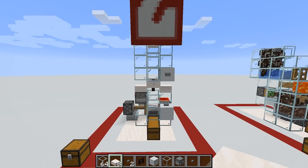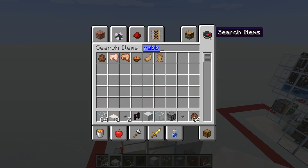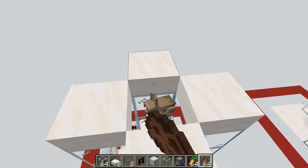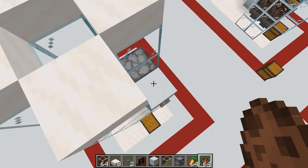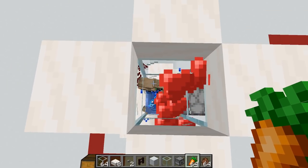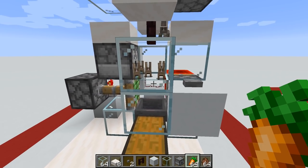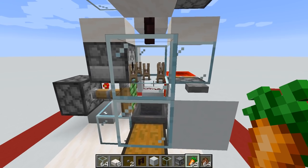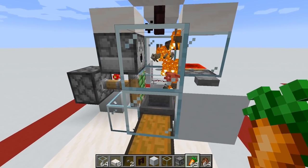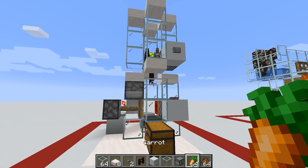Now let's add the top section and put in the rabbits to give it a go. We grab rabbit spawn eggs and some carrots, add a whole bunch of rabbits down there, dispense the water, and get them all breeding. Take away the water — and the baby rabbits are now at the bottom. Once they grow up, we press the button to set them on fire using the flint and steel dispenser, which sets them all alight and then they all die. The drops go into the chest. There you go — the semi-automatic rabbit cooker.